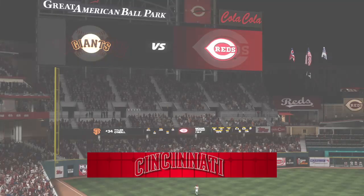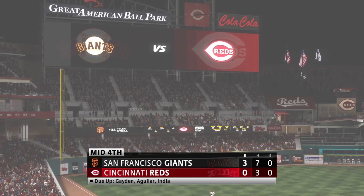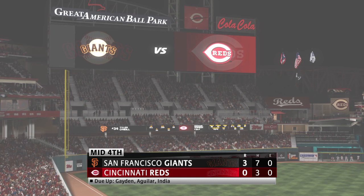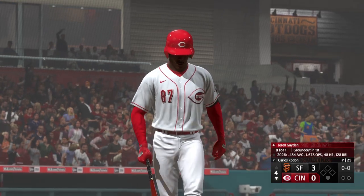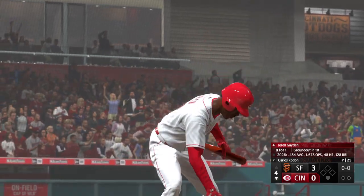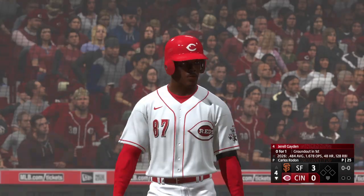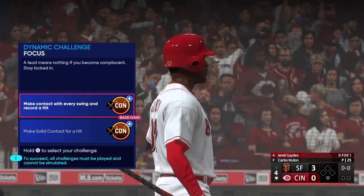To the bottom of inning number four now. It's the Giants three and the Reds nothing. Bottom four, ready to hit now for Cincinnati — Gerald Raymond. The Reds are in striking distance but have some work to do. Need a good at bat out of him right here.